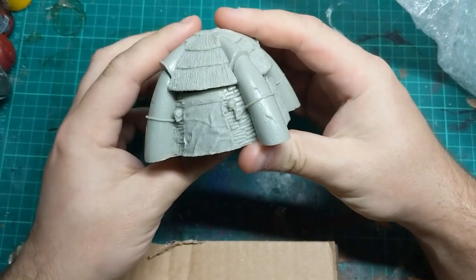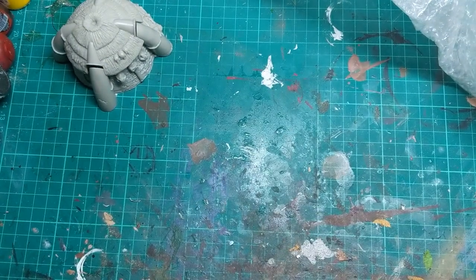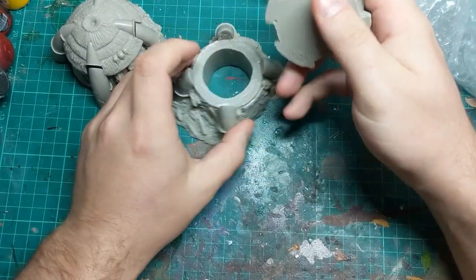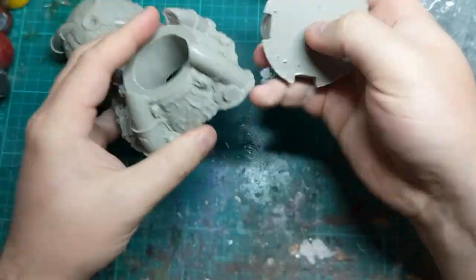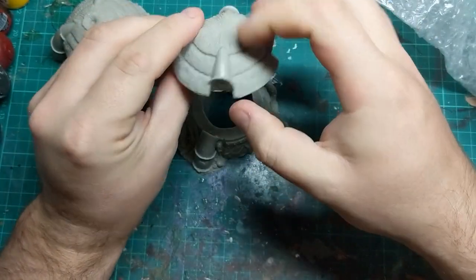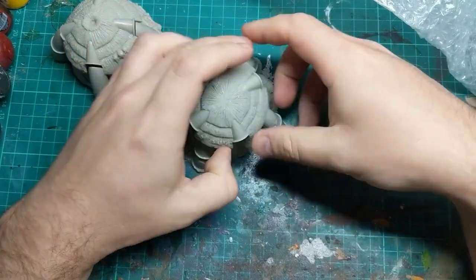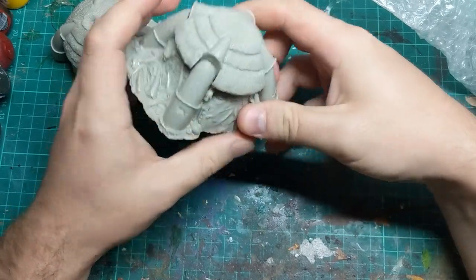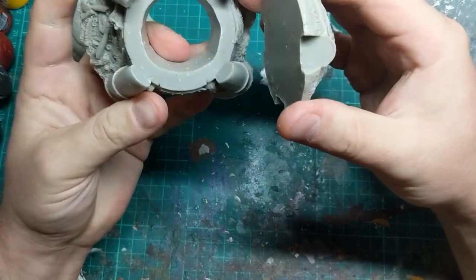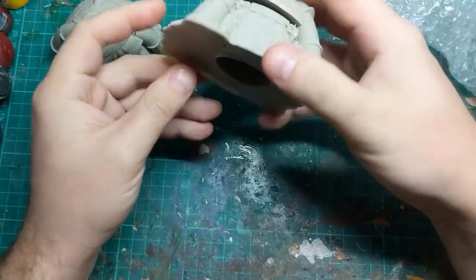First up we've got these lovely barbarian huts that I'm going to have as part of the terrain layout on my forest table. There's two of these, they come in two parts. They're cast in sort of crunchy resin — very solid. I think I'm going to need a little bit of work just to get the roofs to fit on properly. But once you've got that sorted, you could probably make it so you could pop the roofs off and use it to hide an objective marker or something. I think I'll be gluing mine and I might even base them as well.